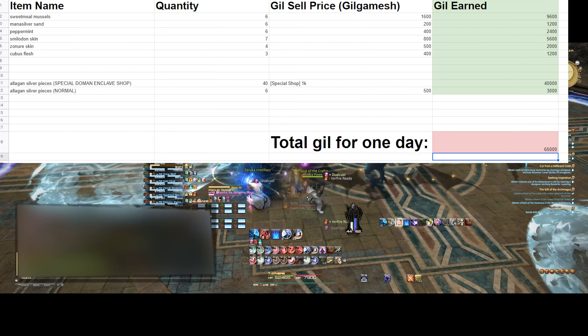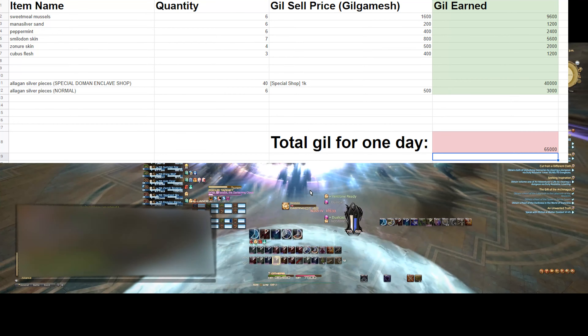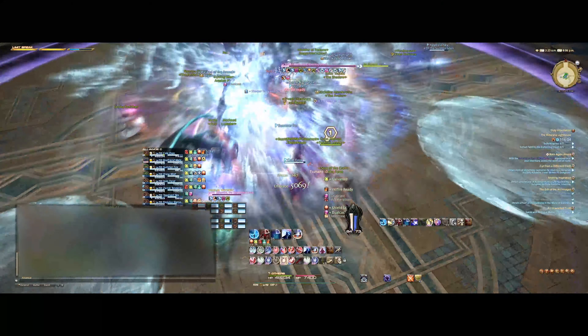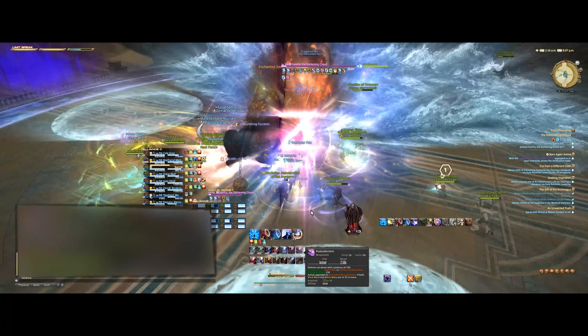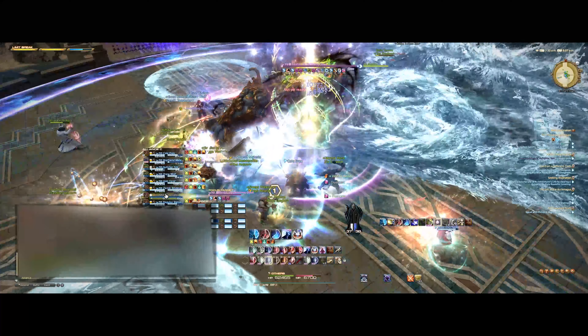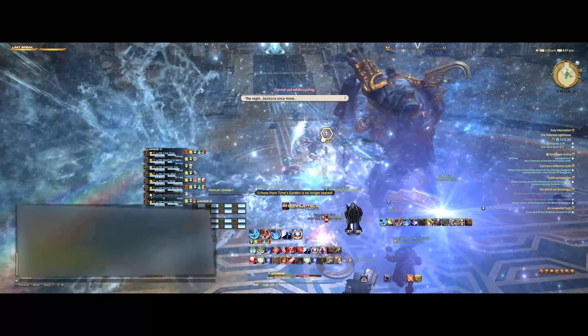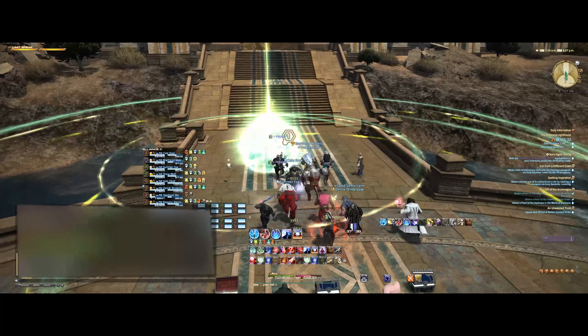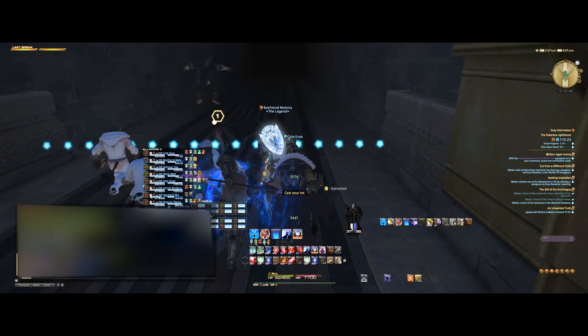Now here's where things get a little more complicated. That's the raw gill if I sold those items today, and that is a decently viable strategy for many items. One thing to be very aware of is that the prices of almost everything on the market board are currently in a very slumped state. We are about a month away from the big patch 5.4, and every major numbered patch makes markets go crazy high, so some of these items I might consider holding onto to put on the market board for patch 5.4.